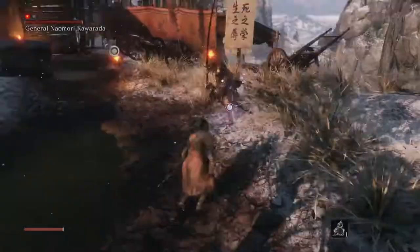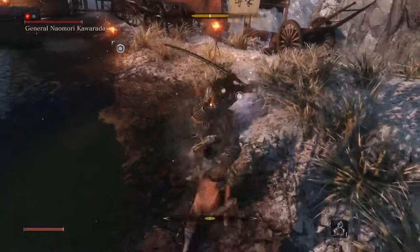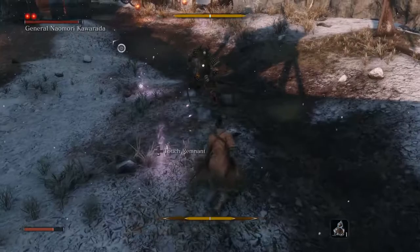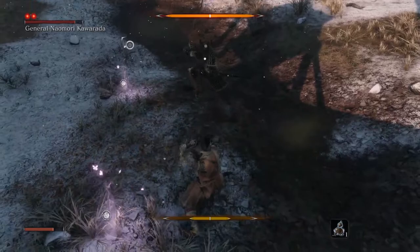Be sure to jump straight up instead of in a direction, or you will miss the stomp window. When you land, you can do two aerial slashes that deal damage or raise the enemy's posture bar. When you see Naomori gathering energy around him, he will use a technique to restore his posture dramatically. The animation lasts about two seconds and in the third the posture goes down, so be quick and interrupt him by attacking.